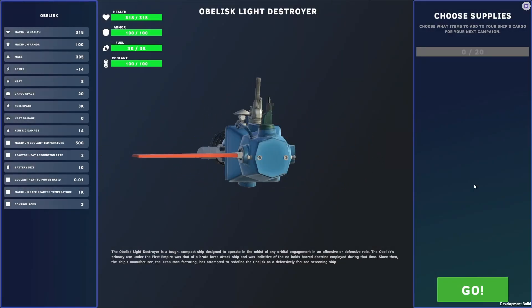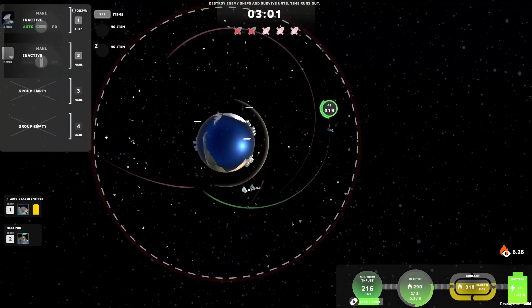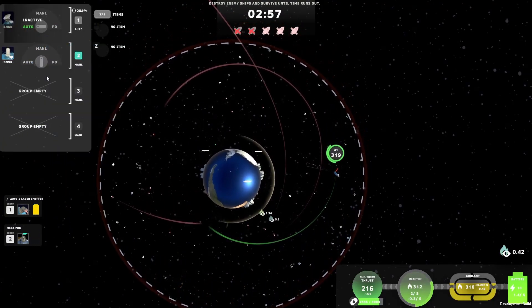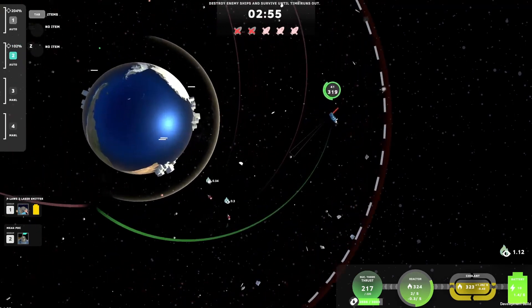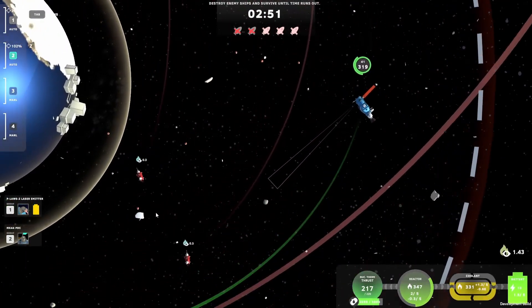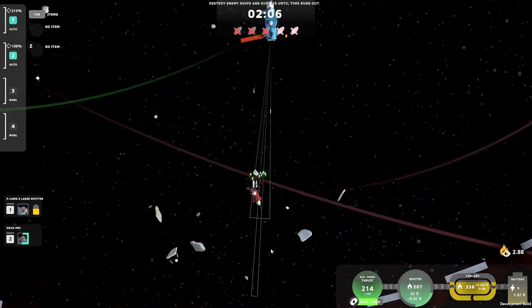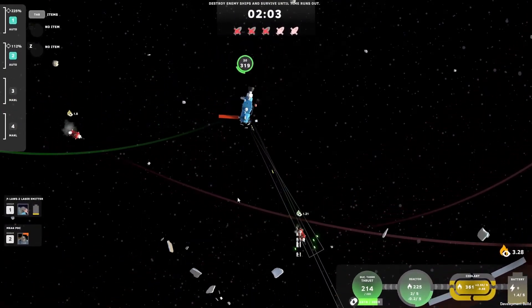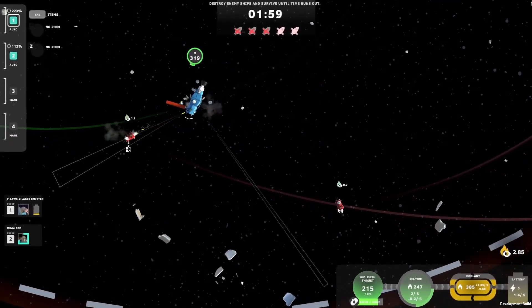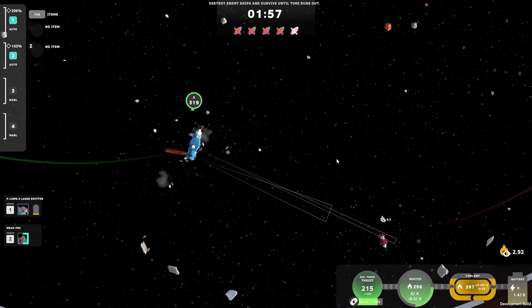Hey everybody, and welcome back to another Retrograde Legends devlog. Retrograde Legends is a unique and very approachable orbital mechanics-based roguelite that puts you in command of a variety of spacecraft propulsion systems, weapon systems, and concepts inspired by real-world science. Your task is to master the use of physics and all the tools in your arsenal to take control over this sector of the Milky Way as a bridgehead for the Exile Emperor's reconquest of the Settled Galaxy.